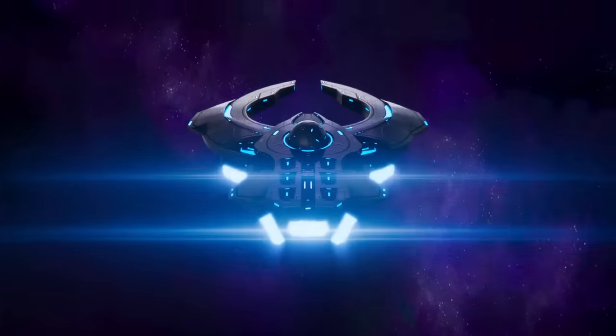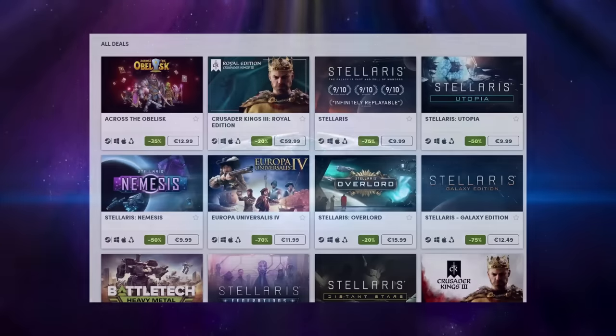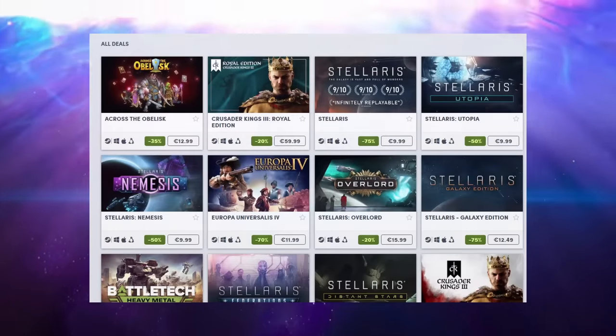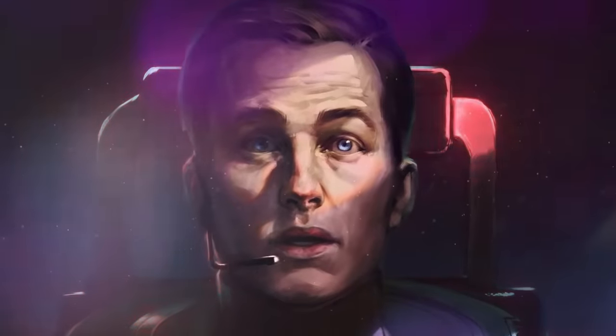If you're enjoying this video and you'd like to get your hands on Stellaris or Stellaris DLC with some great discounts, the Black Friday sale for Paradox is on now at Humble Bundle. You can get your hands on some great deals, support charity, and support this channel by following the link down in the description below.